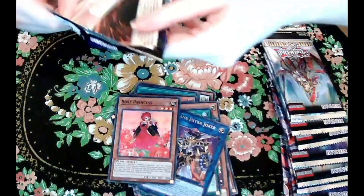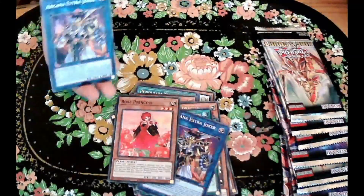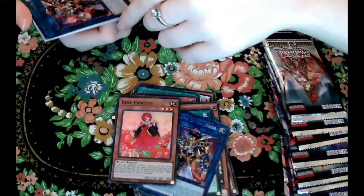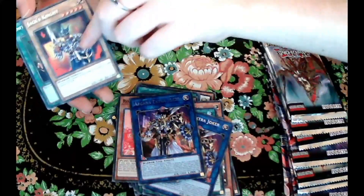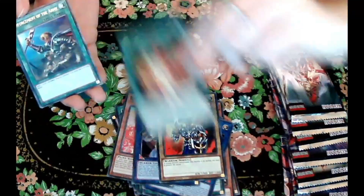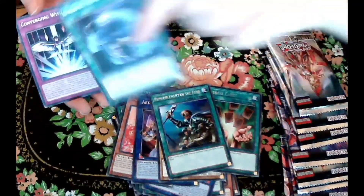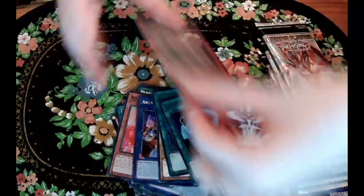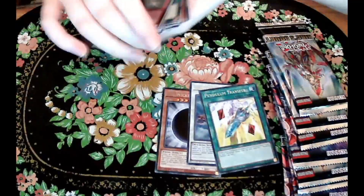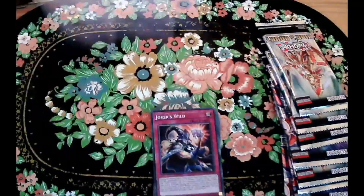On to our fourth pack. We are looking for an Egyptian god, which is kind of hard to come by. Nothing too great at the moment, hopefully we can pack something. Trap, trap — ooh, and a Joker's Wild trap, that's cool too. Let's just put these here for now and keep on opening the packs.